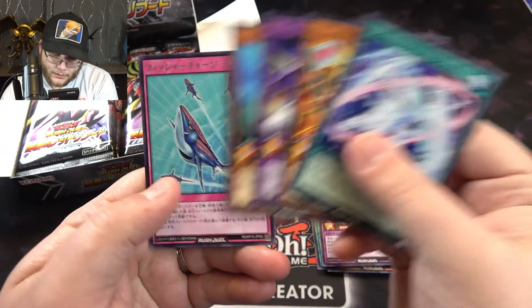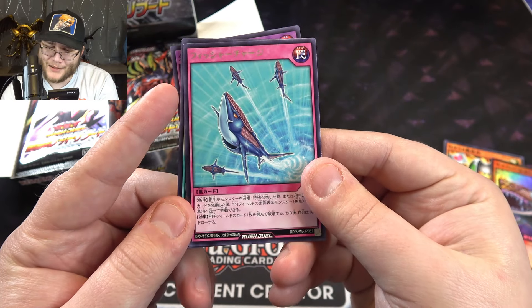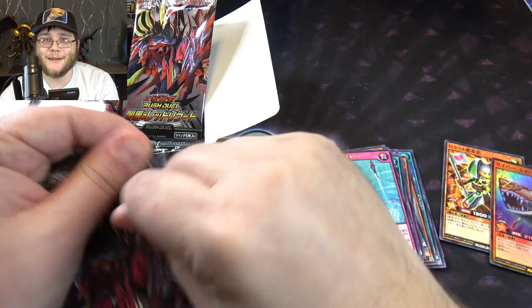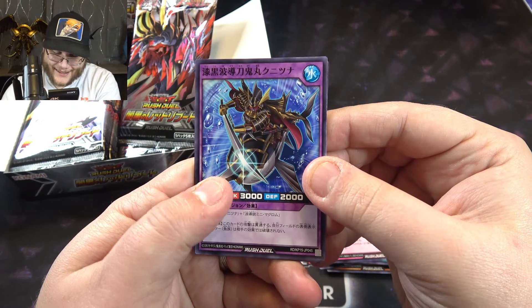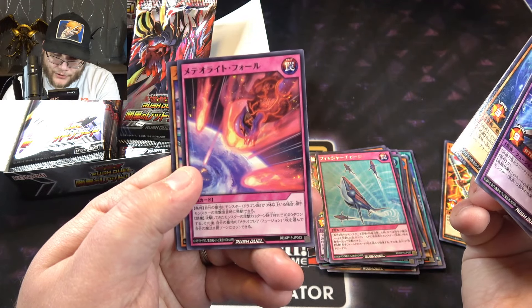I'm mainly looking for the legacy stuff, so that's what I'm going to name. I got the Fish Depth Charge, I think is the name of this one. I think I remember that. I know we have that in English, of course — we've had it for a while. I want to say it was like the first Zexal set or something. I'm trying to remember exactly.